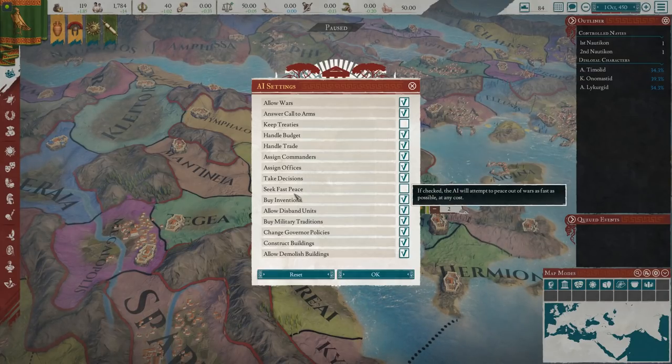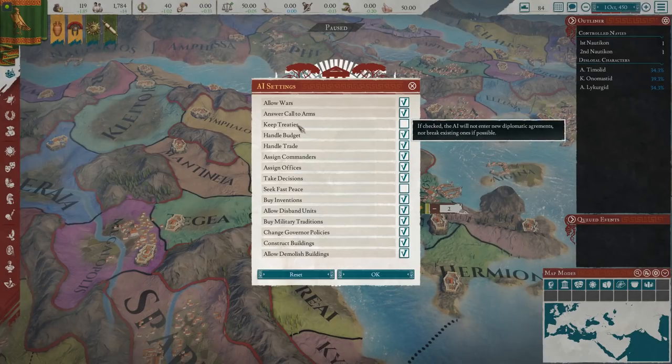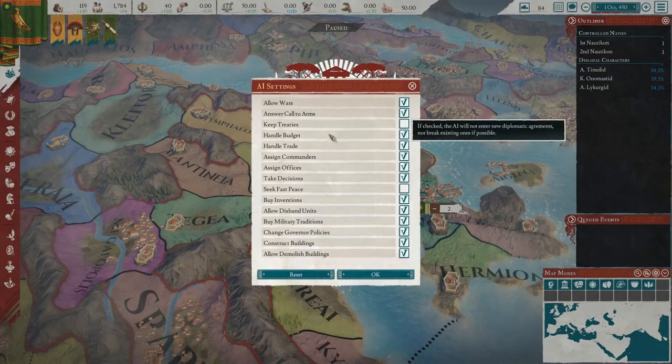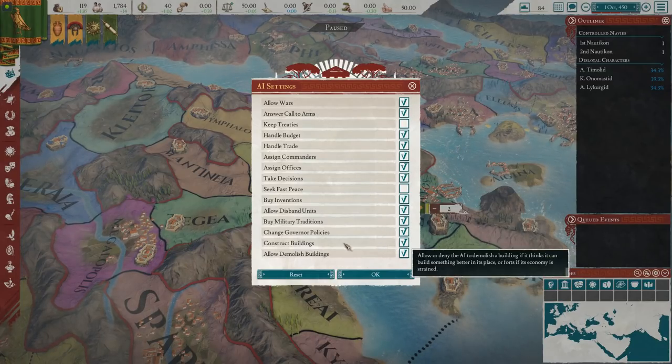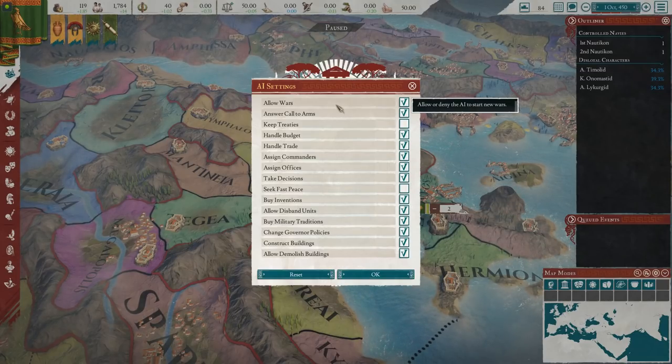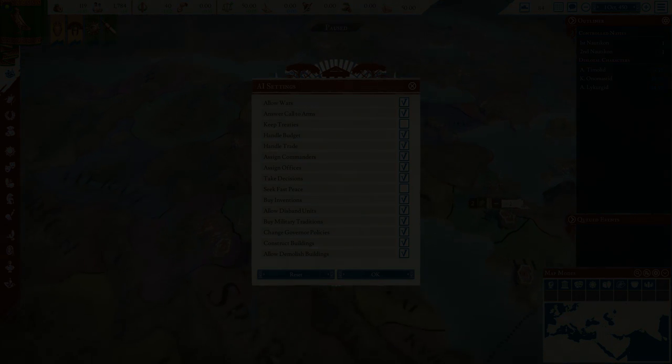We'll get into the real game another time. Here was another interesting discovery — in the menu, you can just straight up turn off parts of the AI, which is strange because it feels like cheating. It feels like there should be a cheat menu for being able to just stop the enemy from declaring war on you, but it's just a normal option. You can just decide the enemy can't attack you and there's no penalty for doing so.